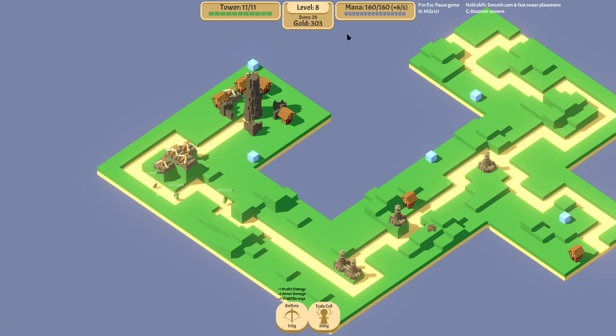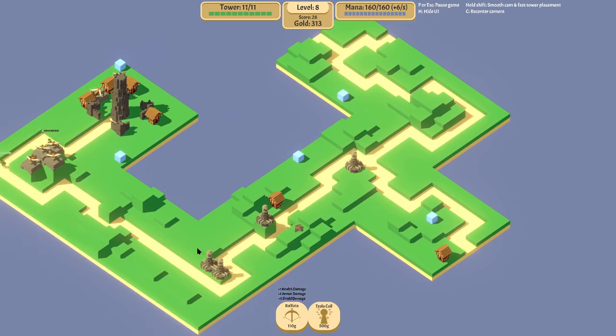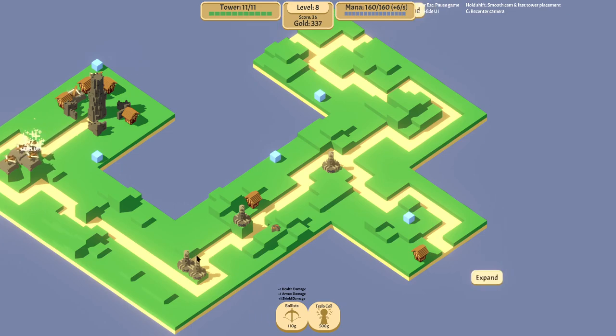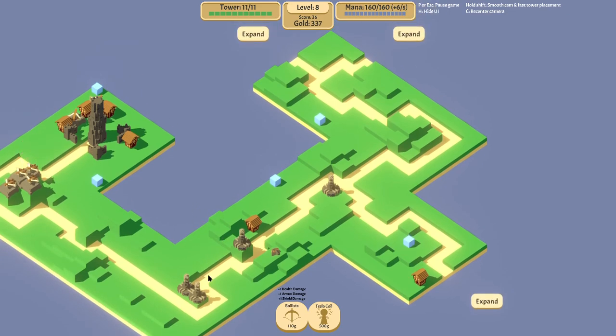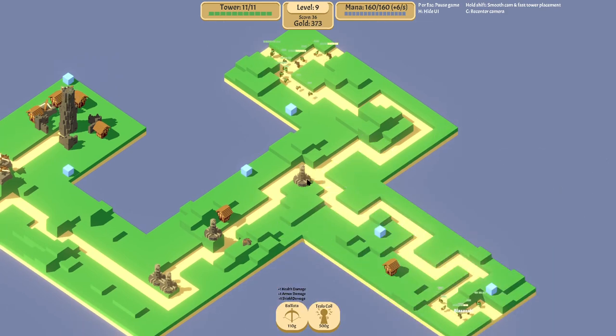Because the mana's gaining back so quickly, that's made me think that I should expand a little bit more. Problem is that because we've already hit these forks from this point, we really want everyone sort of this side of the fork. We can't even afford another Tesla coil at this point anyway.